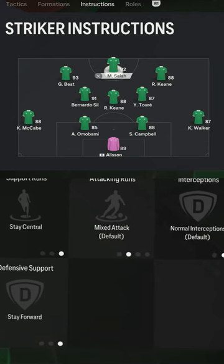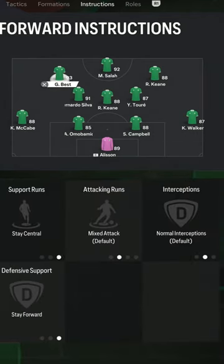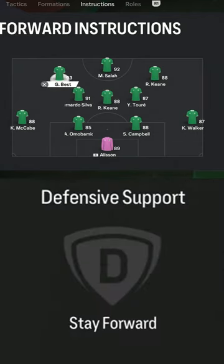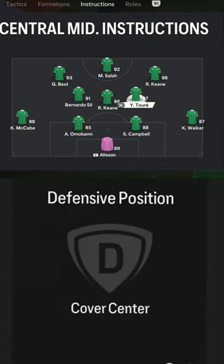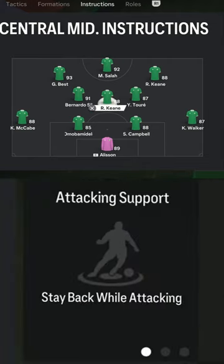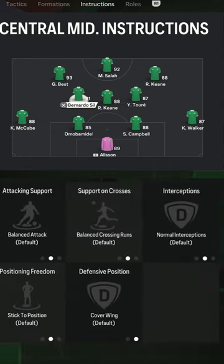With instructions, your striker is on stay central and stay forward. Left forward is also on stay central and stay forward. Right forward has come back on defense. RCM is on cover center. CM is on stay back and cover center. Your LCM is on cover wing.